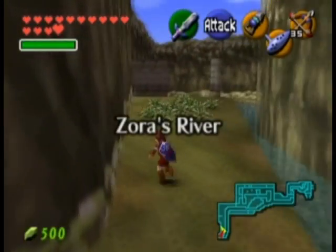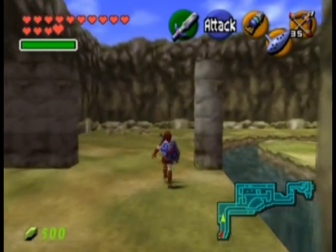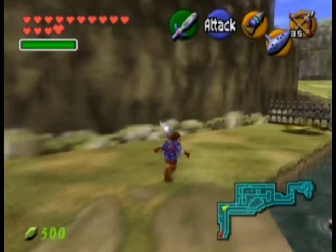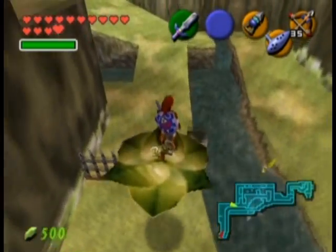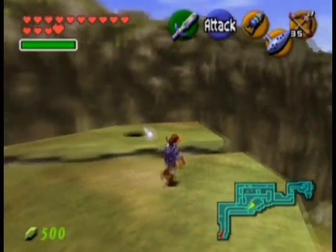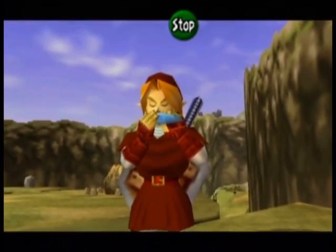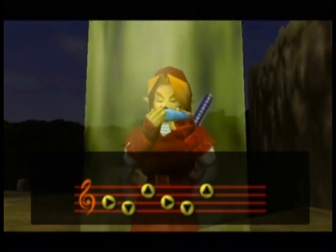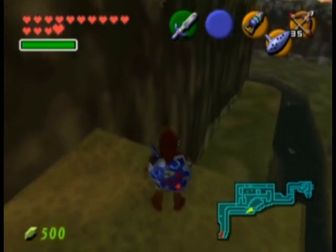We're gonna head to Zora's River first off, and head to the beanstalk — or that magic bean plant thing that floats around. It's right at the entrance sort of. Just jump off near the boulder on top of one of the high cliffs, and jump across this gap and play the Sun Song. We want to make it night because there is a gold skulltula on this wall. So that is the first thing we're gonna get.